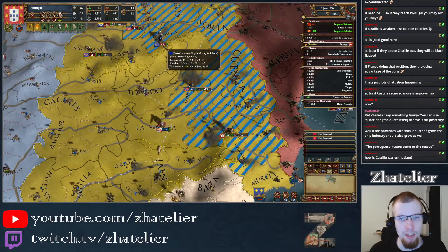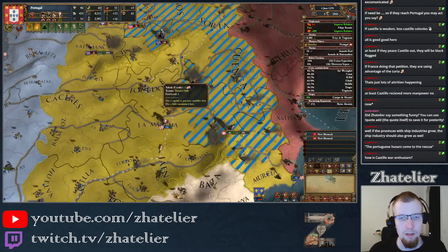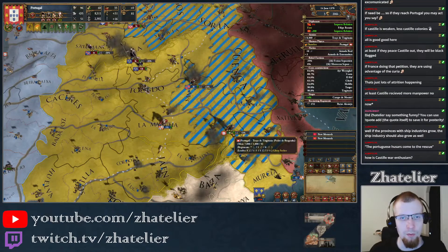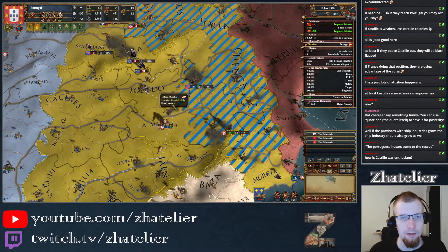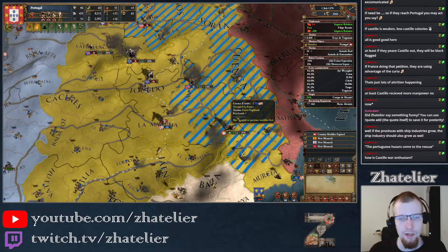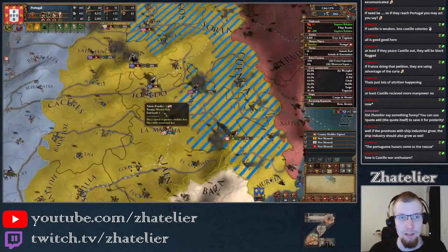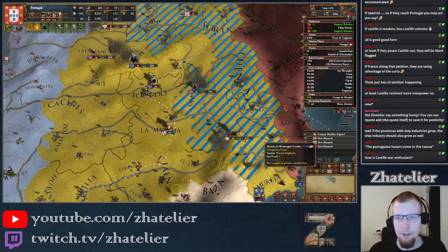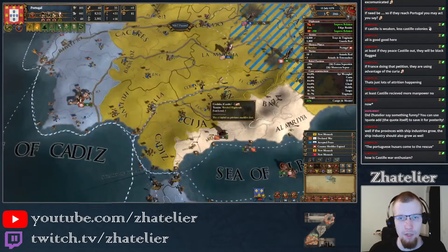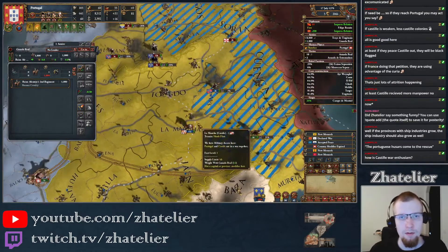The French are now bringing 13,000 men. If the Castilians would help me, we could beat down that army. They're moving to Toledo and now moving away from Toledo — oh crap, there's a lot of enemies here. But they haven't entered my territory yet. Of course, that's just a matter of time. Next year we're going to get the cores at least, which is going to allow us to get a bit more money from elsewhere.